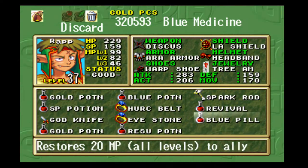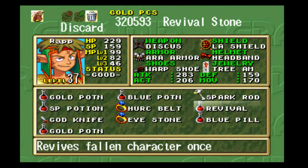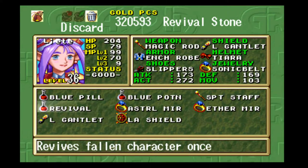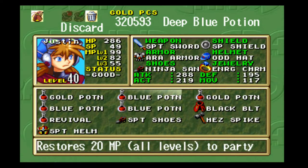Primarily the resurrection potions, because most of our people can cast the resurrection — or revive — spell. So we can just get rid of the resurrection potions. I'm still going to hold on to the revival stones, because those are auto-revives in case we get really unlucky. But other than that, that clears up a couple slots.